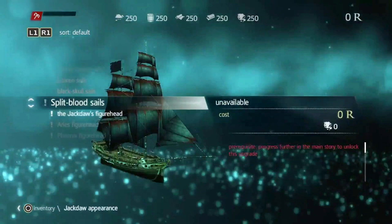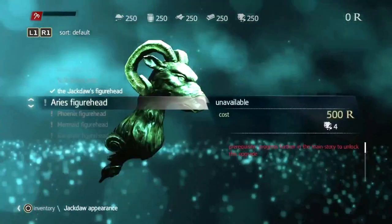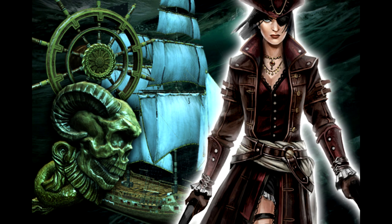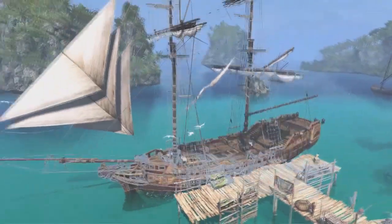And this 'Split Blood' — I like this name. Jackdaw's figurehead: I think this one is the basic we get at the beginning of the game. Aries is my star sign, so I'll definitely try that one. A nice figurehead is coming from Uplay rewards, together with other cool items. I've already collected enough Uplay points to buy all the AC4 reward stuff. Enough shopping for today — have a nice game.